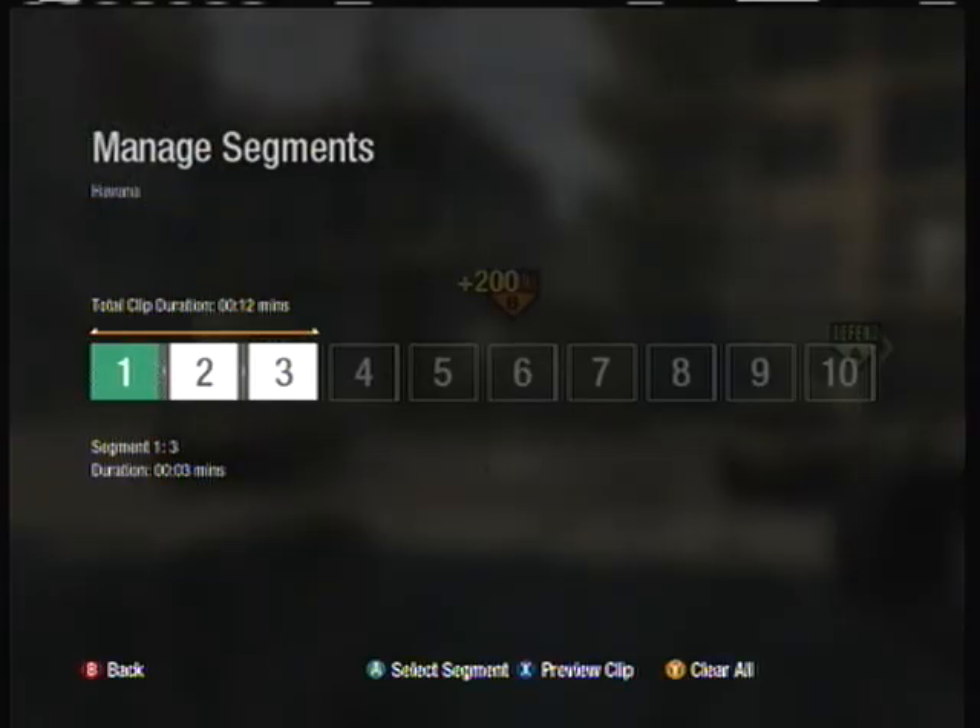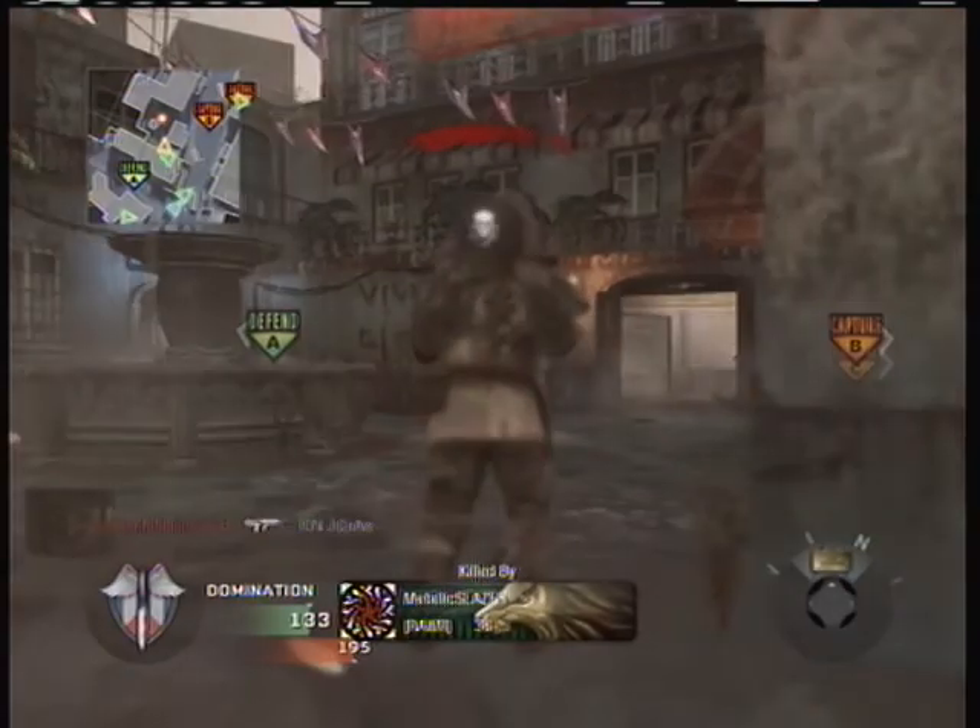It happens a lot — I start shooting and then I aim in and I get the kill. I notice a big difference, especially when I'm using the AUG, and it makes such a big difference especially when you don't have Sleight of Hand Pro. It still works when you do have Sleight of Hand Pro.